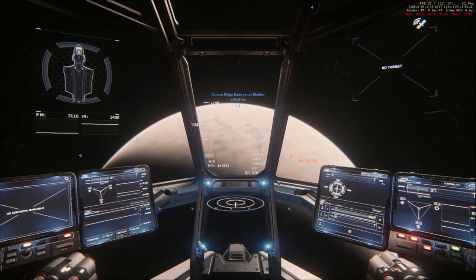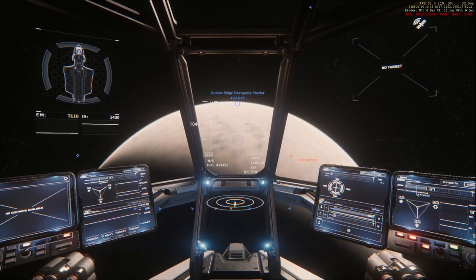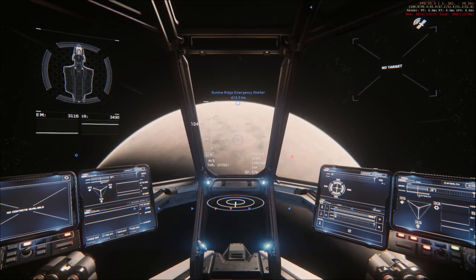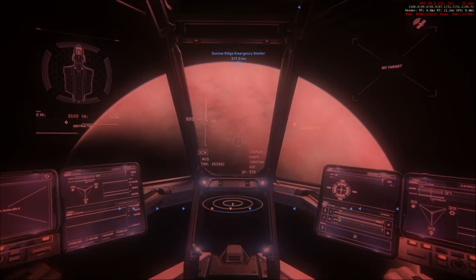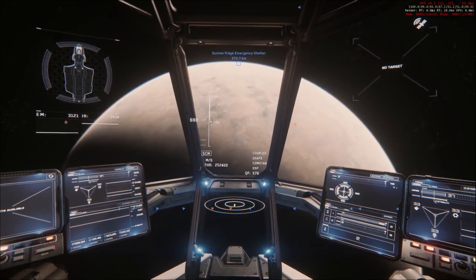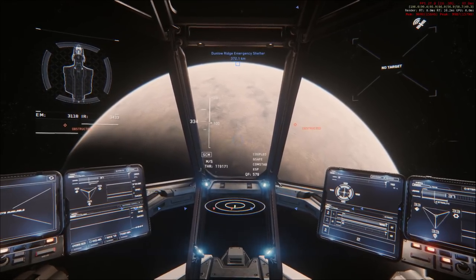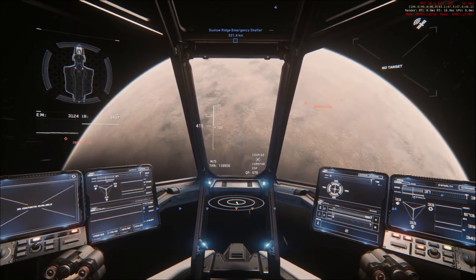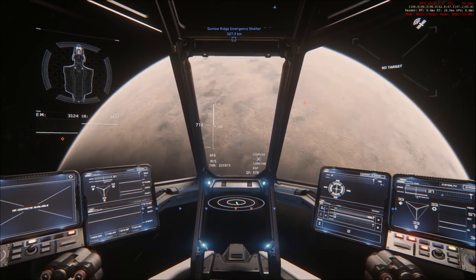In Elite Dangerous, there are sort of three phases to approaching a moon or planet: the regular part, the glide part, and the close-to-surface part, all at different velocities. Here it's basically just the afterburner, and everything operates in the same velocity range unless you're using the quantum drive. You can see how much I dump velocity when I turn. Maneuvering obviously happens in a semi-realistic way — you can hear the thrusters maneuvering us.